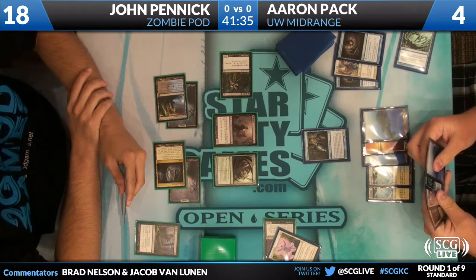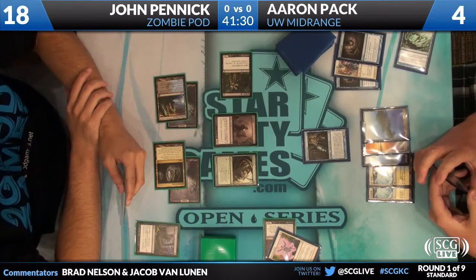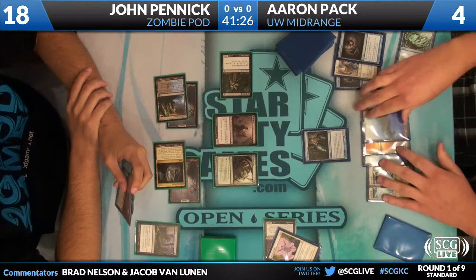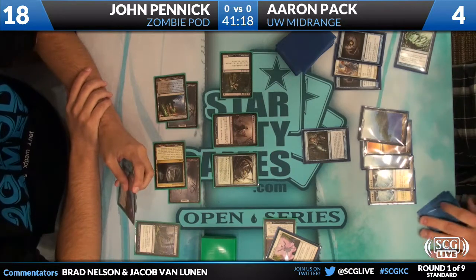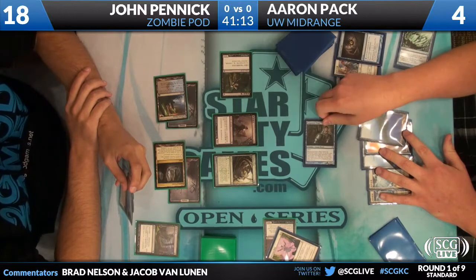With another land he can bounce two creatures this turn. He can just put both creatures back in John's hand, but then he's tapped out. John can just play the artist, sacrifice, and get a Messenger — and Aaron will be at one. Then John will have a Pod and a Messenger, and if he draws a land he can copy the Messenger too.